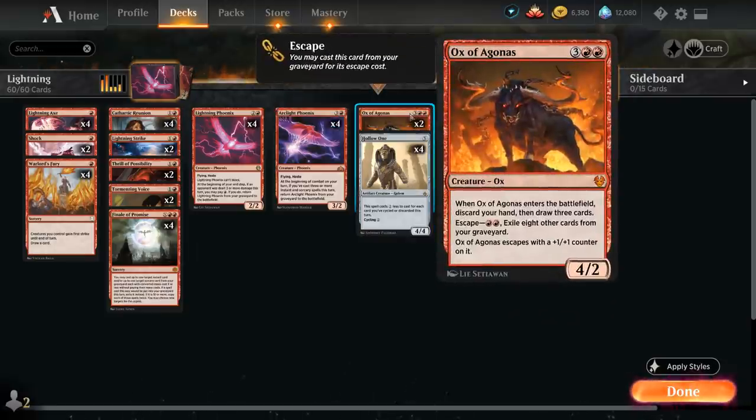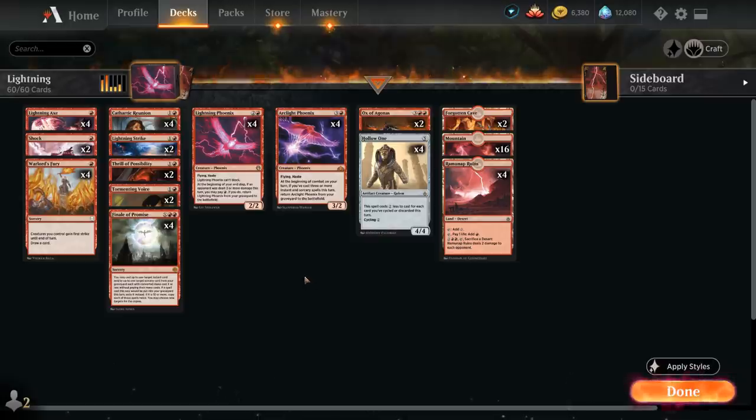We've got two copies of Ox of Agonas as the only other creature in the deck, which we can often escape from the graveyard for double red by exiling eight other cards. It escapes with a +1/+1 counter, and when Ox enters the battlefield we discard our hand and draw three cards, so we usually want to escape it when we're almost empty-handed. So that's our game plan: discard Phoenixes, get them back, and cast a cheap Hollow One.